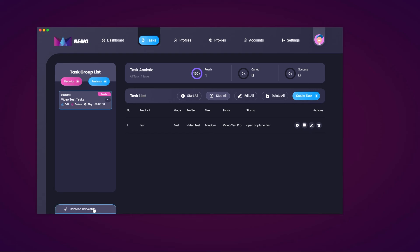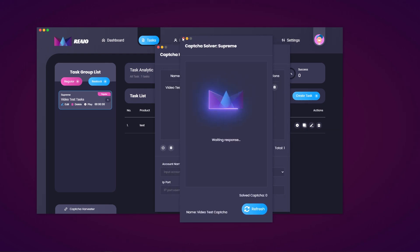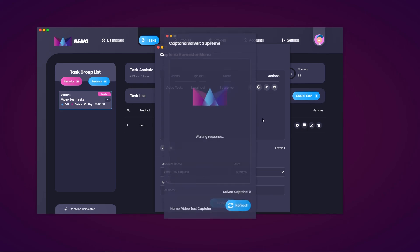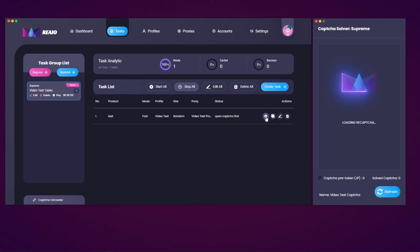For the Capture Harvester section, I'll show you how this works. Hit this button and you'll see the Capture Harvesters listing the name, IP port, store, and actions. Enter an account name — I'll call this 'video test captcha'. Select the store; these harvesters are specific to a certain store, so I'll hit Supreme since our task is for Supreme. You can add a proxy if you want. Hit the add button and it appears in the list. You can turn it on and off. When turned on it pops up, you can hit the Google button to log into a Google account, edit it, and delete it. When launched this is what your setup will look like when running a task.